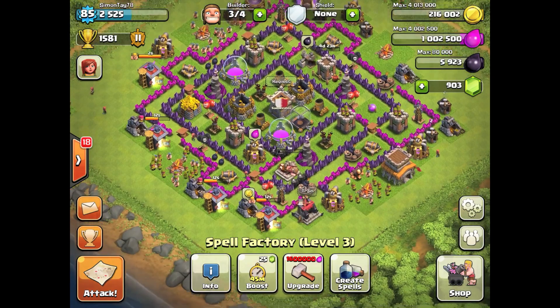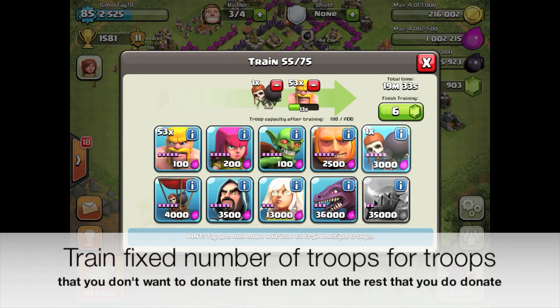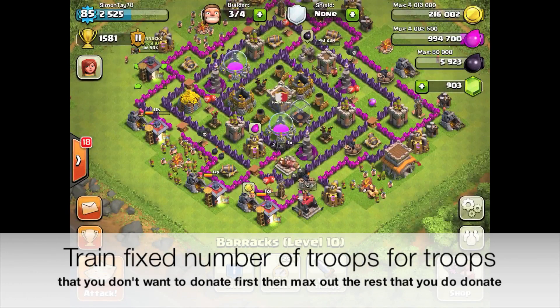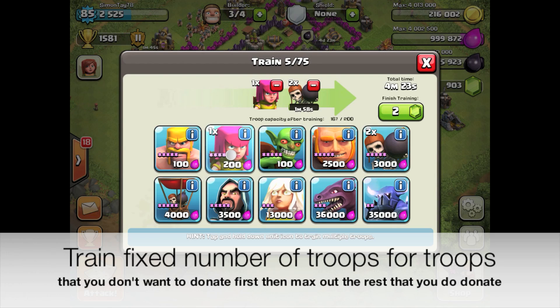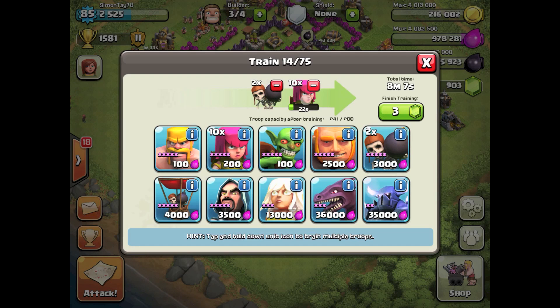Next I need to create spells for the next battle, request troops from my clanmates so I can defend my base, and then train my troops. When you train your troops, try to train a fixed amount of the troops you need first — put those at the front of the queue — and then fill the rest with troops you want to donate, like barbarians and archers. I usually train a fixed number of wall breakers — two per barracks — and after that a full maximized number of archers for donation.